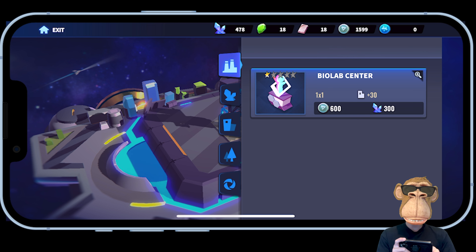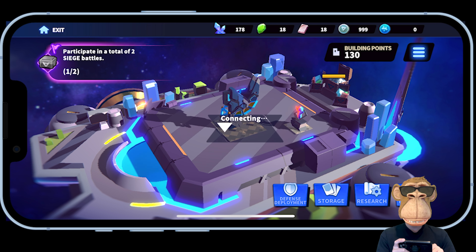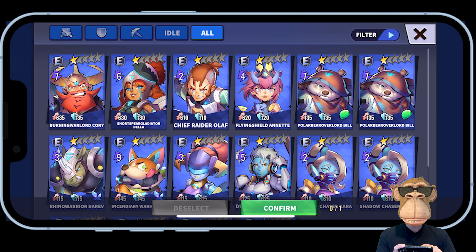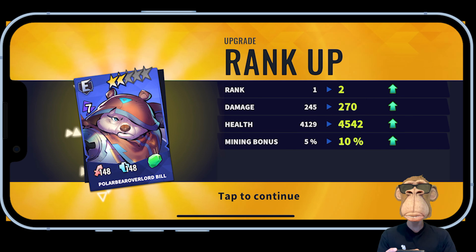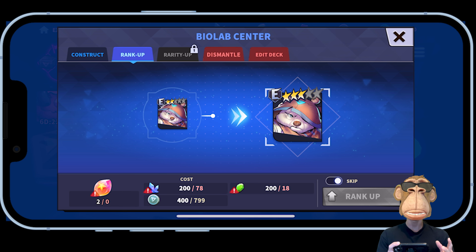Going into Building, there are different types of facilities — I'm going to build a Bio Lab Center, place it on my space, and organize it as I like. The Bio Lab Center is used to upgrade characters: you can construct characters or rank them up. For example, ranking up a character takes it from one star to two star, improving damage, health, and mining bonus. Upgrading your characters is definitely worthwhile, especially as you fight stronger bases.